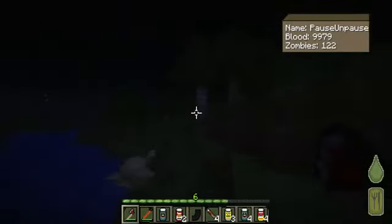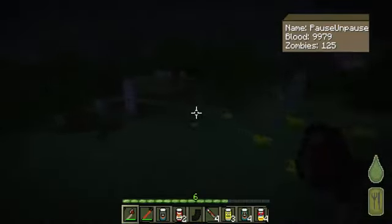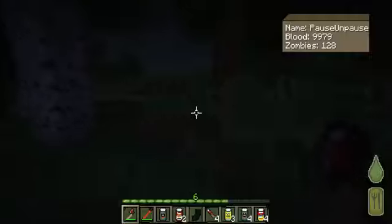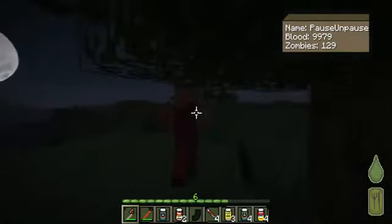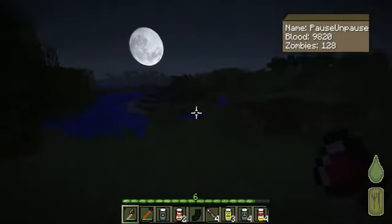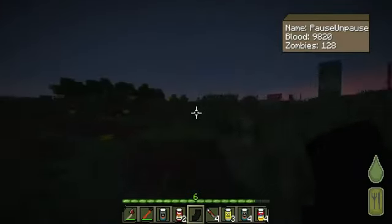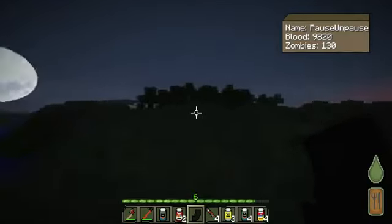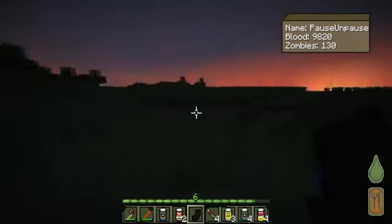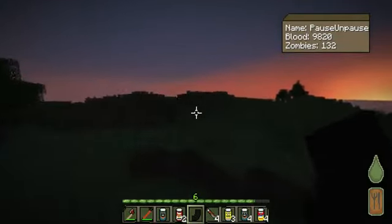So the crowbar and hatchet have the same damage — I didn't know they had other melee weapons. That is cool. After the sun rises, I'm going to kill myself via a zombie and check out the death screen, and maybe bleed out to see if there's a different death screen. We also have an AKM magazine here — that's definitely a gun to keep an eye out for because it's automatic.